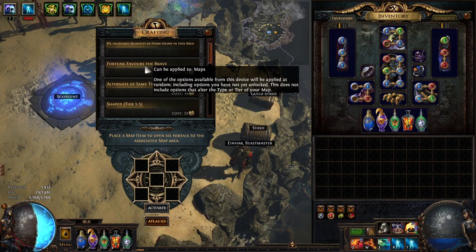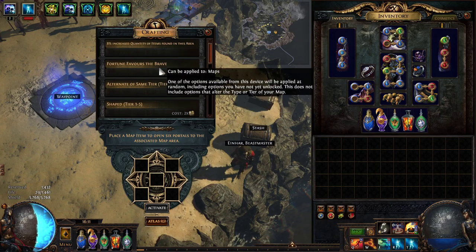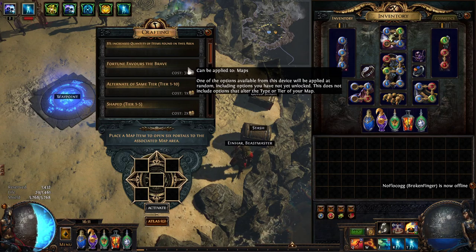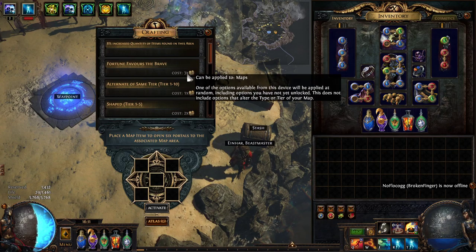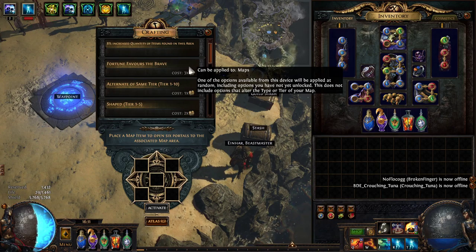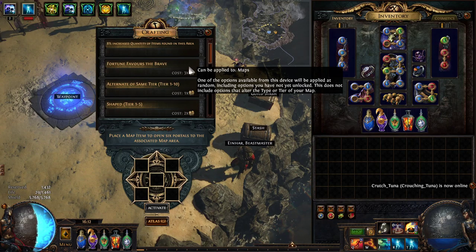Fortune Favors the Brave basically gives you any map mod that you have or have not yet unlocked. I personally would not use this ever, because you're gambling 3 chaos away on something that might be completely useless. The way I try to use Xana mods is basically in correlation with my Sextant, to have two things that go well together and target farm as much as possible.